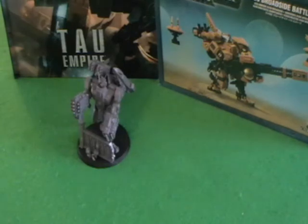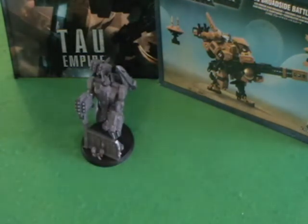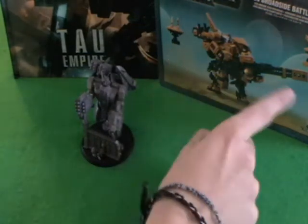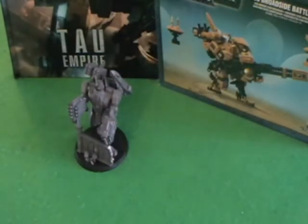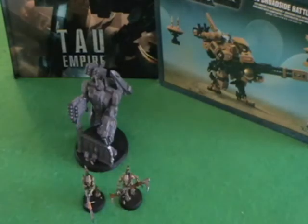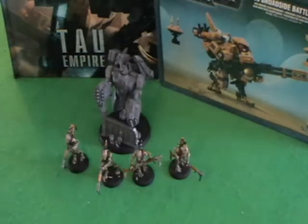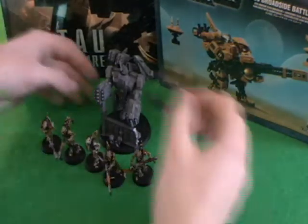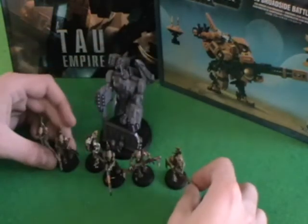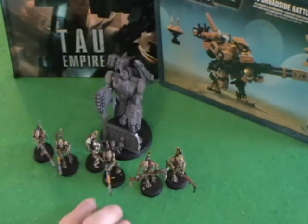I'm going to go all missiles and just destruction power with my Broadsides. I want them to do really well so I can't leave them alone out there — I've got to give them some stuff to go with. I'm thinking either drones like the ones on the box here, or missile drones for extra shooting power, and then chucking crews in. The crew will essentially act to absorb all the shots that come in, providing a little cover from the front.